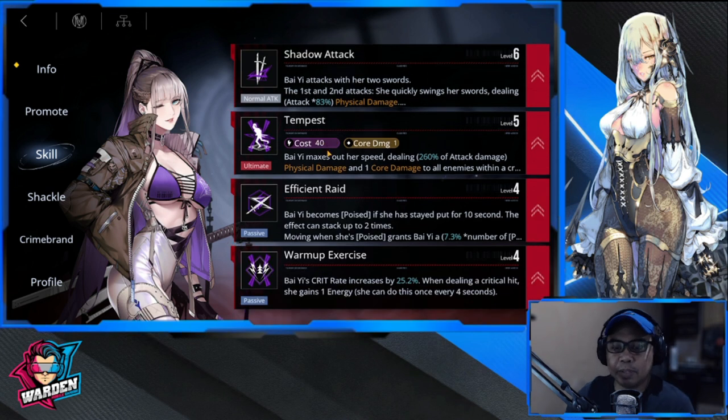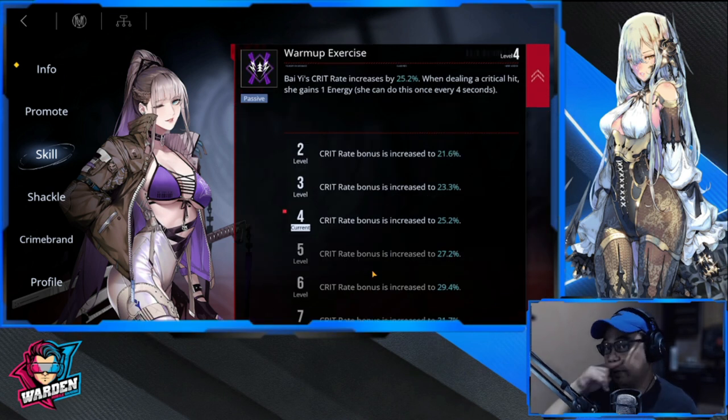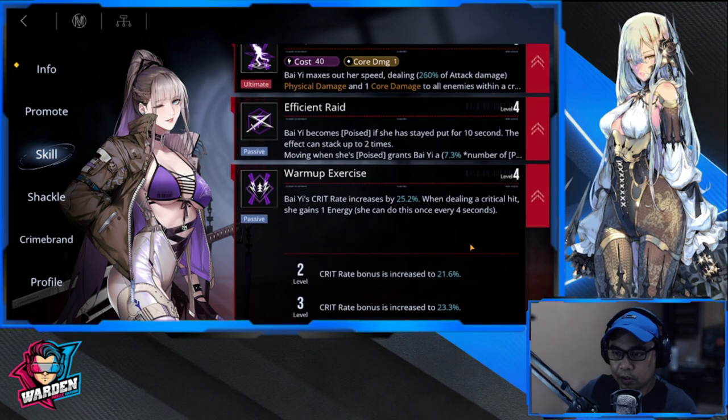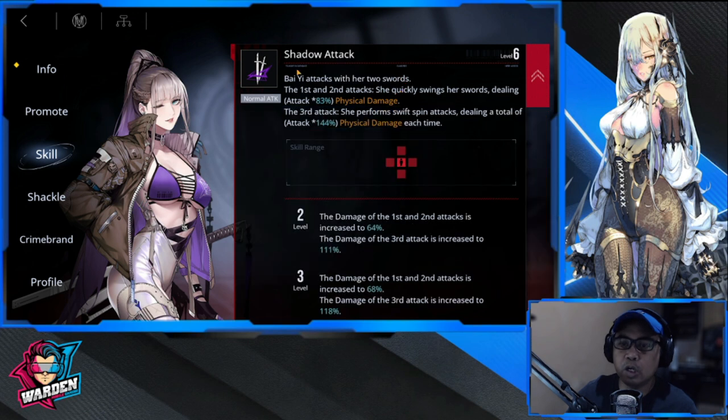So Tempest is the priority. Next, I would highly recommend increasing her level for her passive, Warm-up Exercise, because her key is damage dealing and creating as much crit as possible. Her skill is tied to her crime brand, and this one increases her critical hit up to a maximum bonus of 40%.